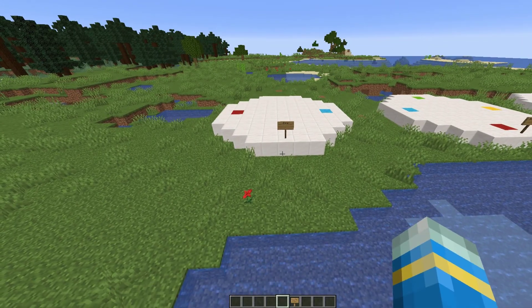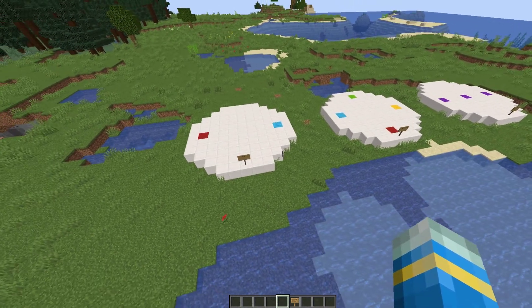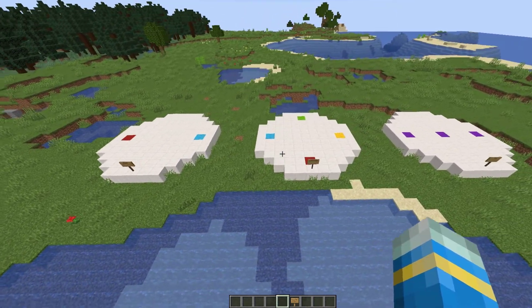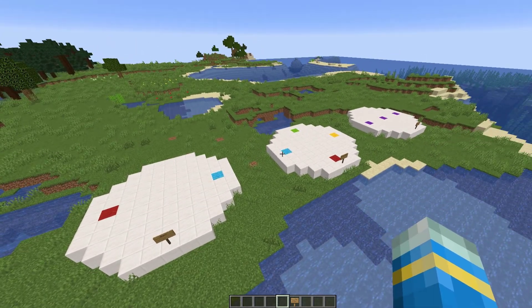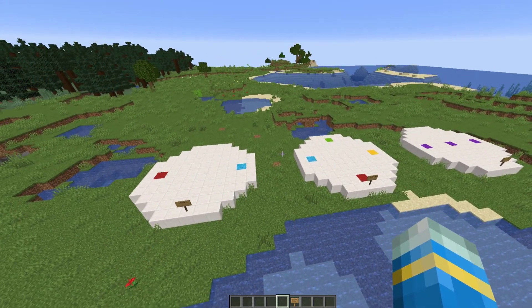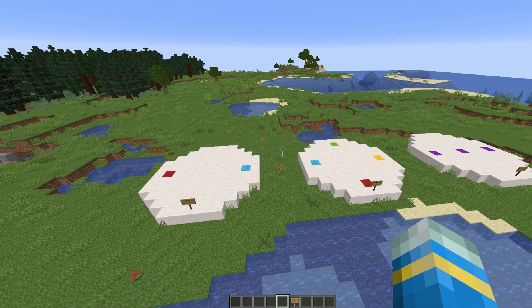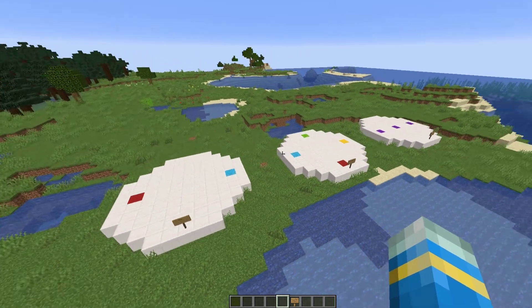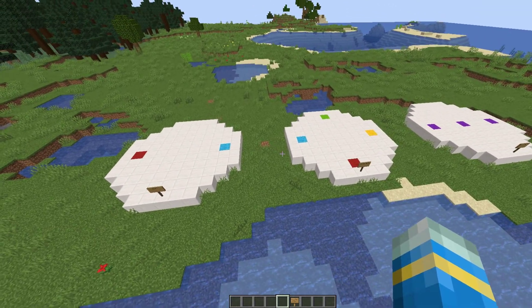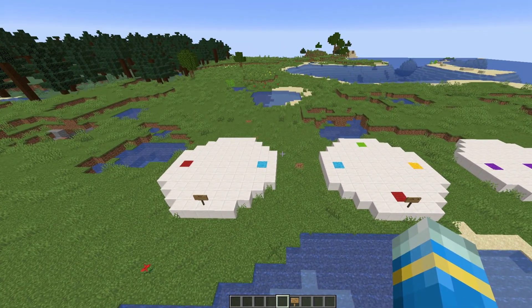Hey guys, welcome to another Server Miner plugin tutorial. I'm your host L2Jim007 and today we're looking at the Battle Arena plugin. This is an awesome set of minigames which allows you to create different competitions in your server. There are also loads of add-ons like spleef, hunger games, football — you name it. You can add it onto this plugin and create tons of different fun minigames.